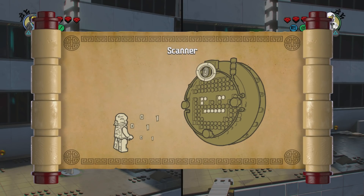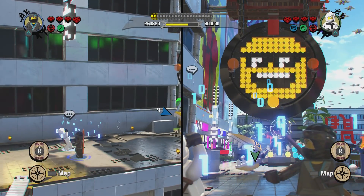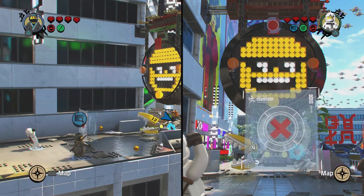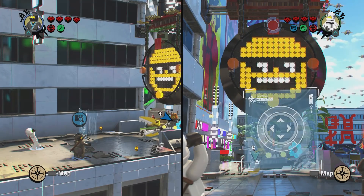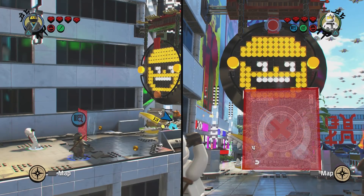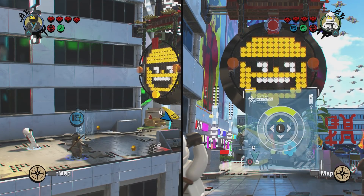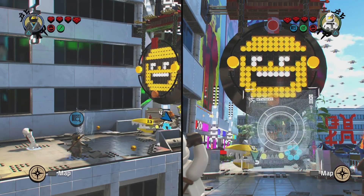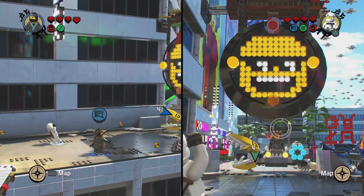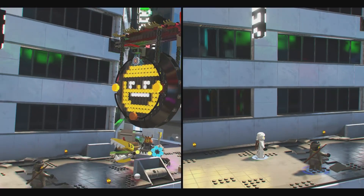Scanner! Because I'm a robot — or a cyborg. I was trying to scan stuff but I was failing at it. I believe I detect a weak point. You have to do what it does — it's like Simon. You have to push up and over, follow the pattern. I did it — you just have to follow the pattern. I think Zane does pretty much everything here.